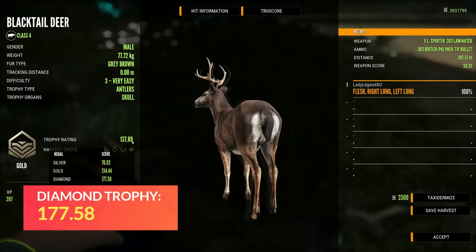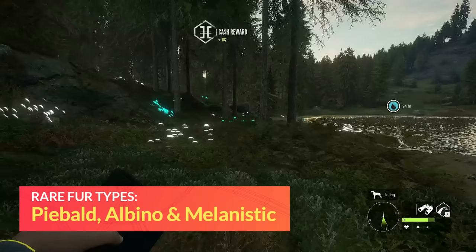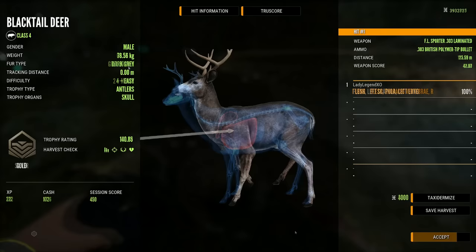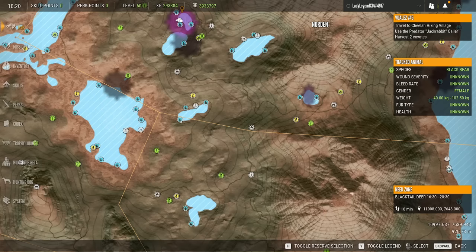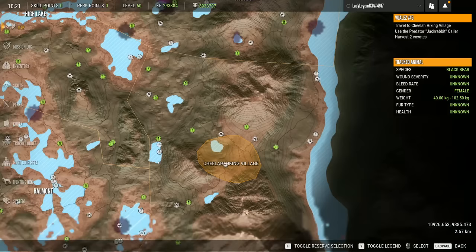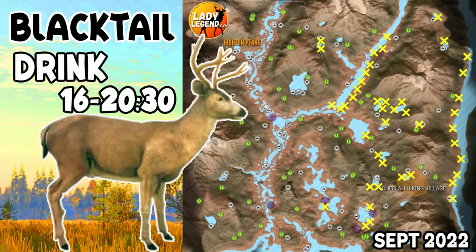There are four different common fur types for Blacktail including tan, gray, brown, and dark gray. They have one rare fur variation — piebald — and two very rare variations: albino and melanistic, both with a less than 0.1% spawn rate. There are a lot of Blacktail on this map — you'll find them at just about every small lake. These are all of my drink zones for Blacktail in Layton Lakes, on the right-hand side of the map.